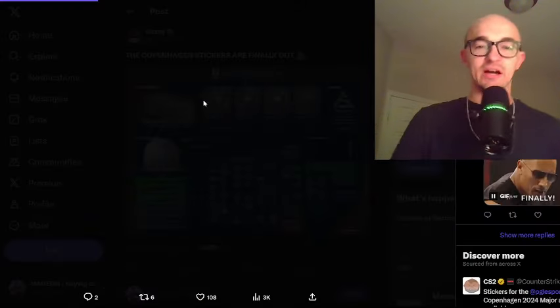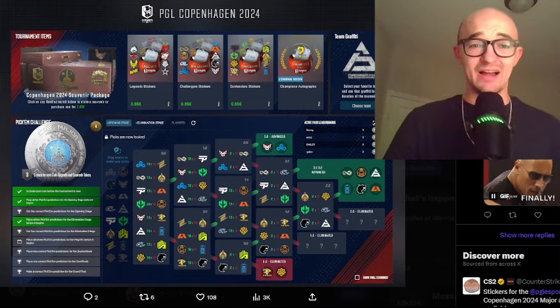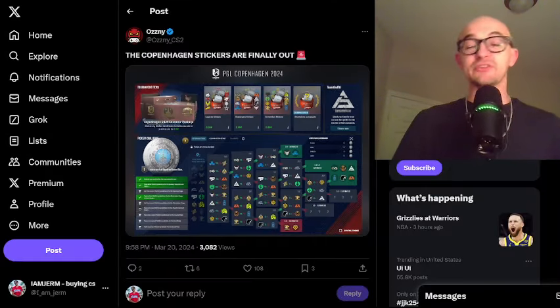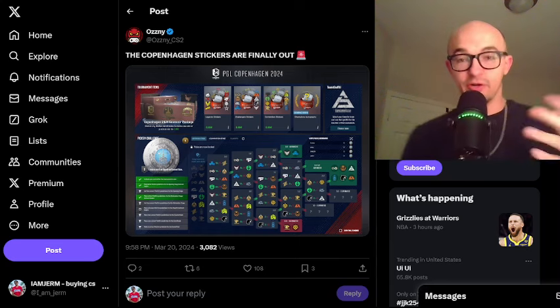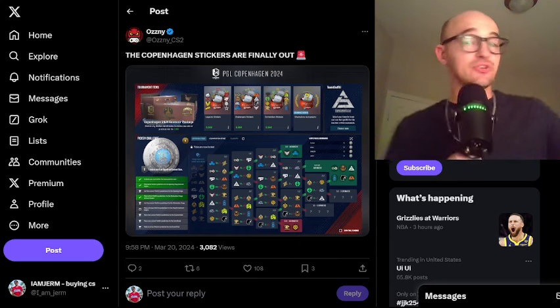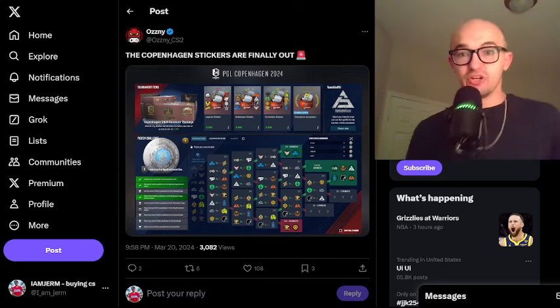This screenshot from the CS2 game shows you can get those stickers for 95 euro — or it looks like $0.95, a dollar, whatever. Eventually, these stickers are very, very likely to be going on sale for 25 cents, as historically they always have. But for now, you can get capsules for a dollar and get these stickers on the market.